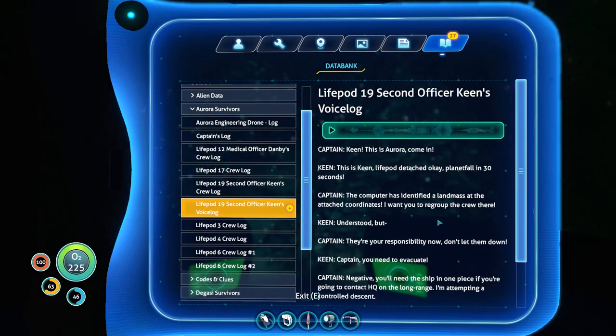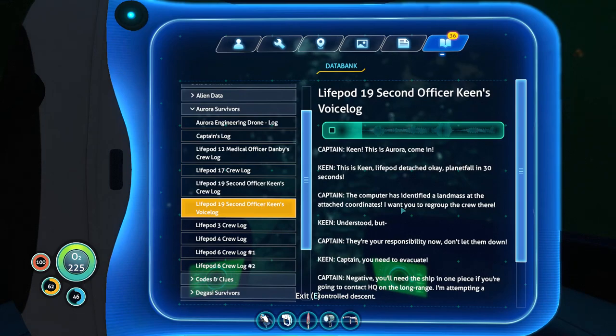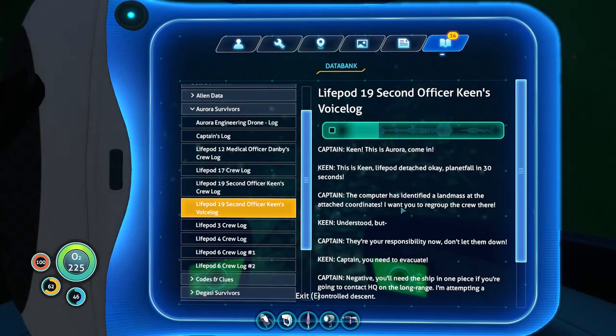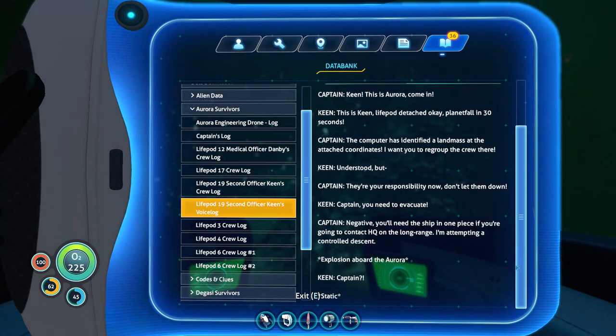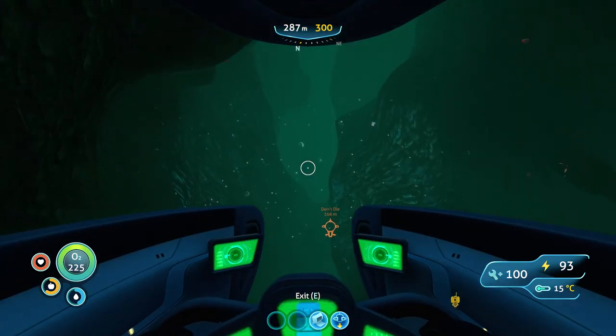Keen, this is Aurora. Come in. This is Keen. Lifepod detached. Okay, planet fall in 30 seconds. The computer has identified a landmass at the attached coordinates. I want you to regroup the crew there. Understood, but they are your responsibility now. Don't let them down. Captain, you need to evacuate. Negative. You'll need the ship in one piece if you're going to contact HQ on the long range — I'm attempting a controlled descent. Captain! Yep, he's dead. And presumably, so is Keen.